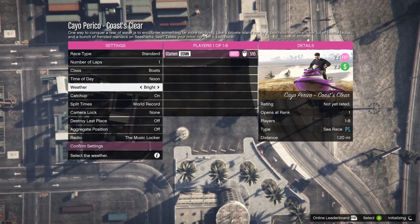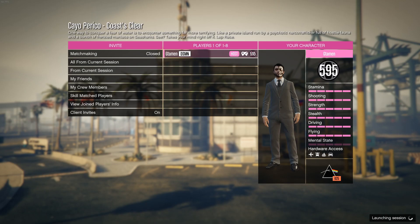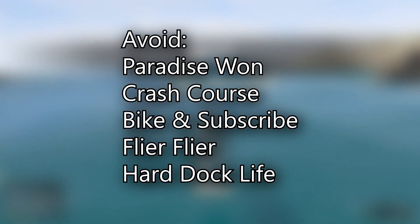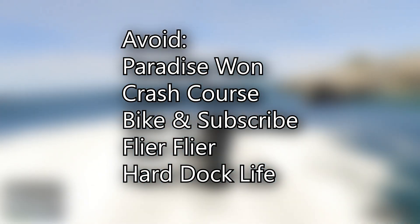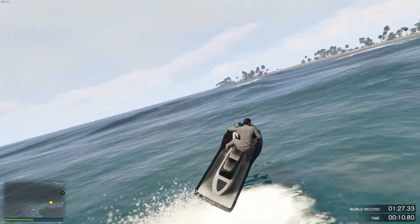Coastal Clear is definitely the one to start out with and just basically keep going like it. If you have the option of changing your vehicles, try to use motorcycles as it's a little bit easier to handle. Especially if you are able to select a Chatoro, this will go a very long way.